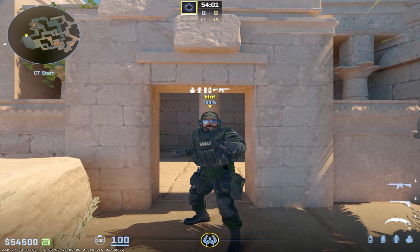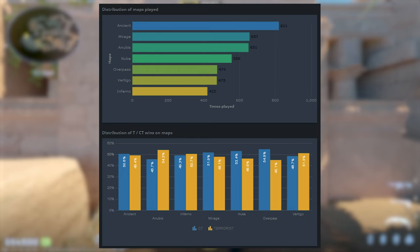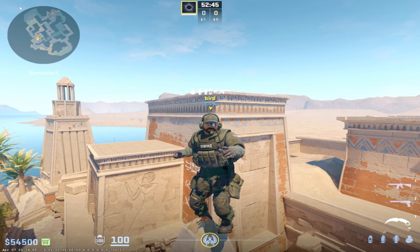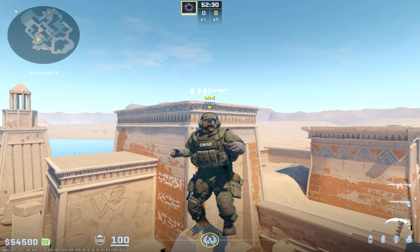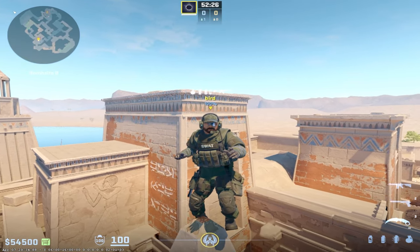Let's talk about the elephant in the room: out of all seven maps in the pool right now, Anubis is overwhelmingly T-sided. We can see by the HLTV statistics that Anubis has a much higher win percentage for Ts compared to all other maps. Inferno and Vertigo are pretty balanced, but Anubis is a statistical anomaly — and it's the third most played map out of the seven.